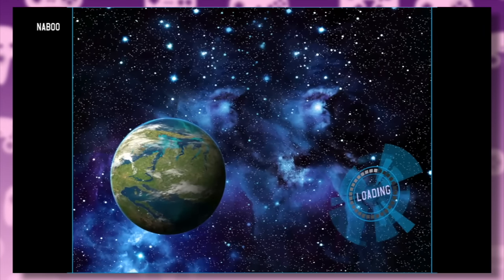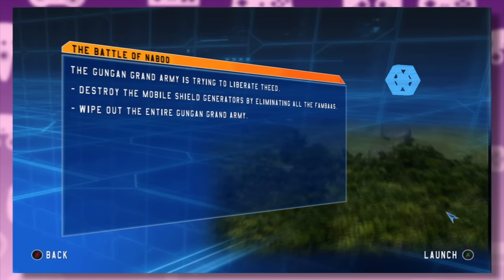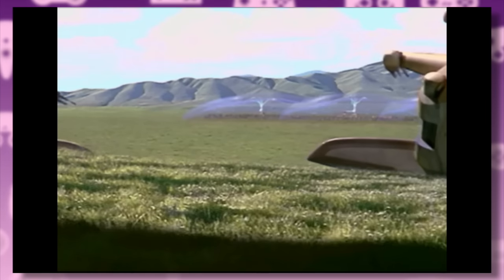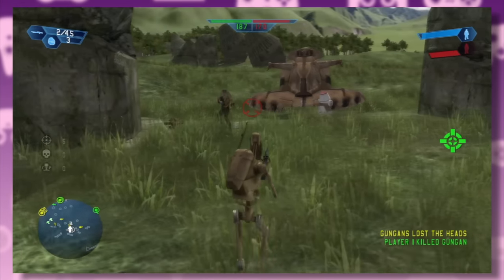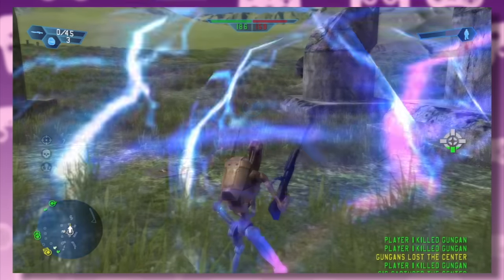Just take a moment to listen to this. The campaign battles unfold chronologically, which means we start with the first big battle of the saga on the Plains of Naboo. Do we play as the brave Gungans against the evil battle droids? No — you play as the droids, wiping out every last Gungan. Looks like the developers were serious about that last principle.